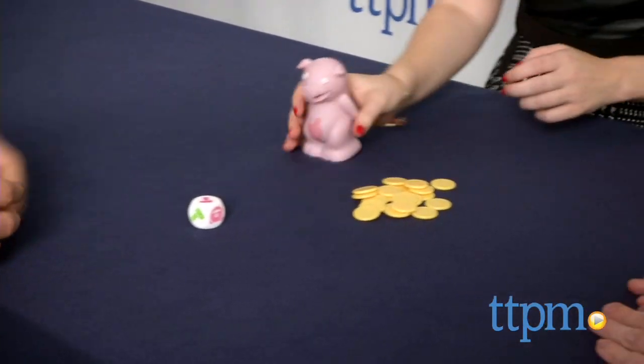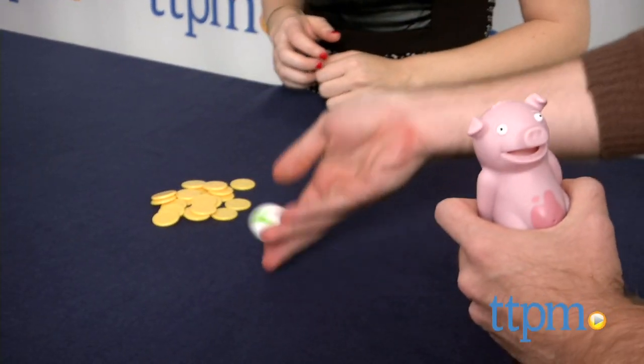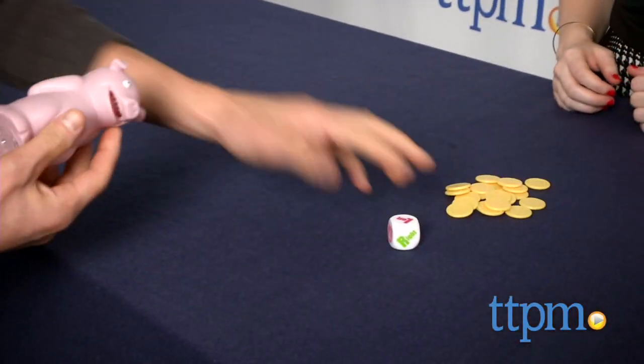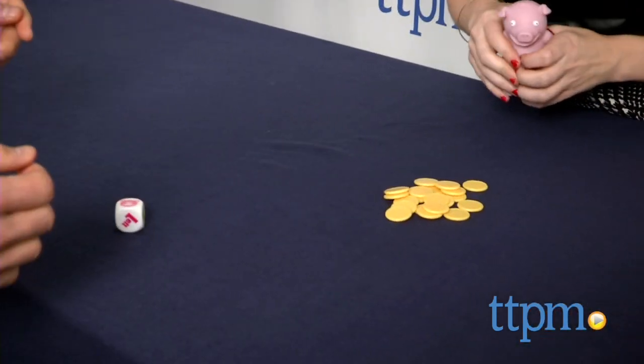To start the game, give the piggy's belly a squeeze. The pig will start humming Pop Goes the Weasel. Then the first player quickly rolls the die to see which way you'll pass the pig. Pass it off, and the next player must also quickly roll the die.